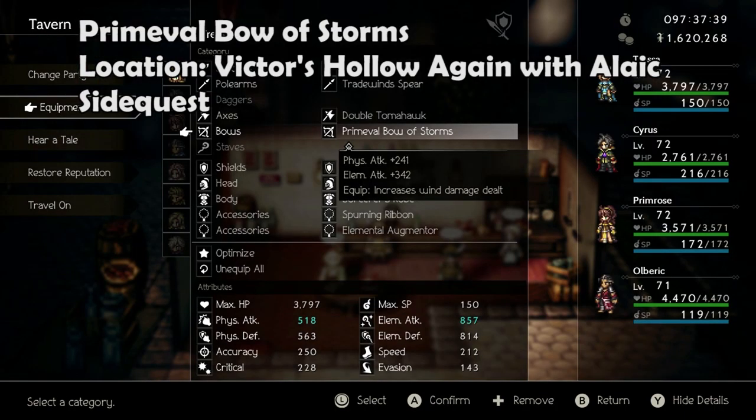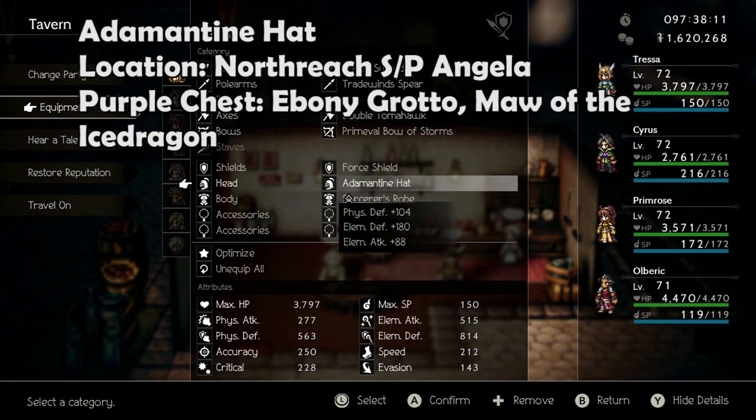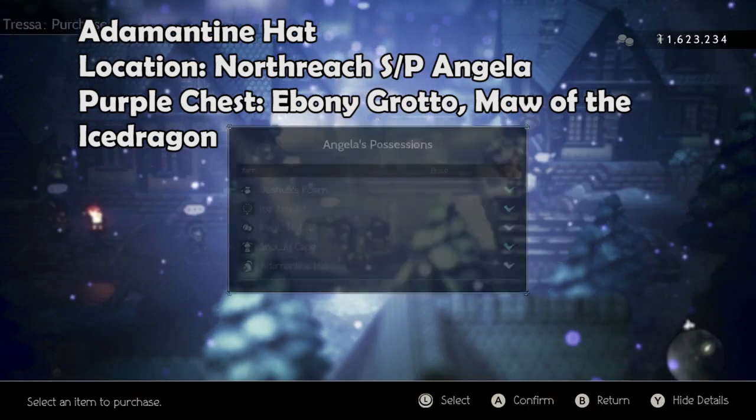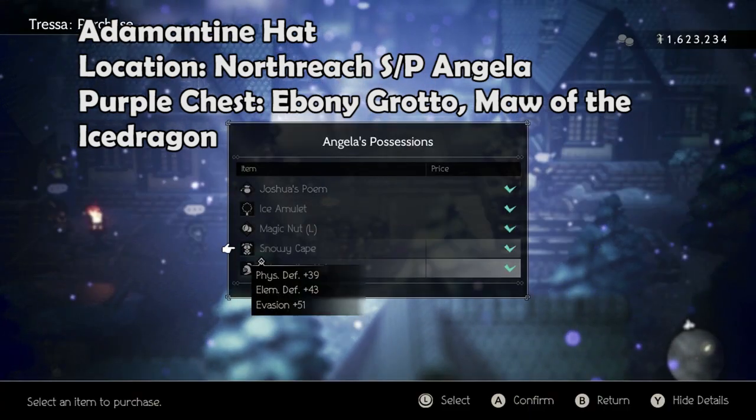The Primeval Bow of Storms is a quest reward from the Again with a Legslide quest in Victor's Hollow. The Adamantine Hat can be stolen or purchased from Angela in Northreach, or found in a purple chest in the Ebony Grotto or Maw of the Ice Dragon.